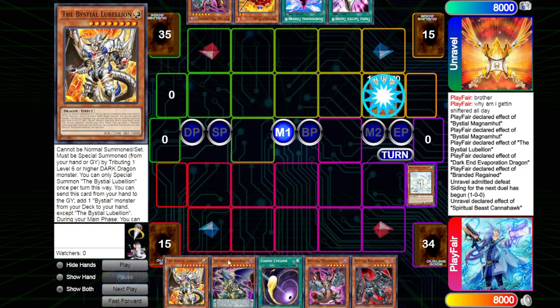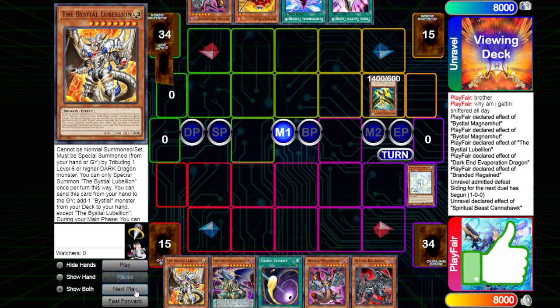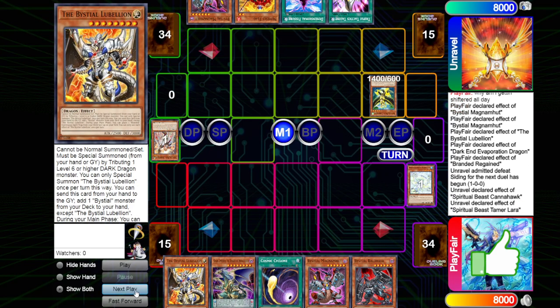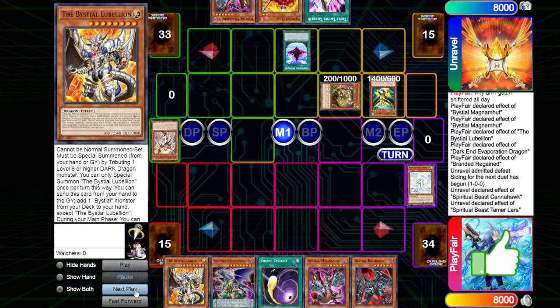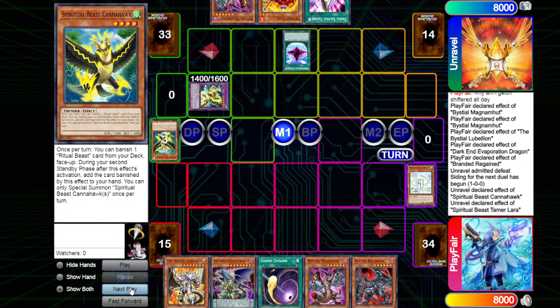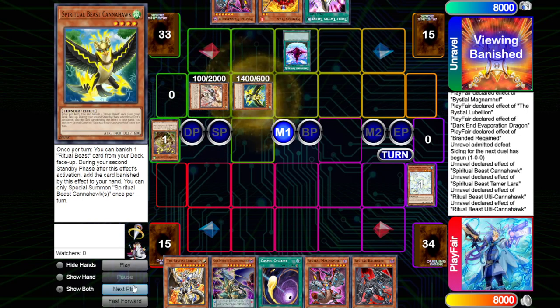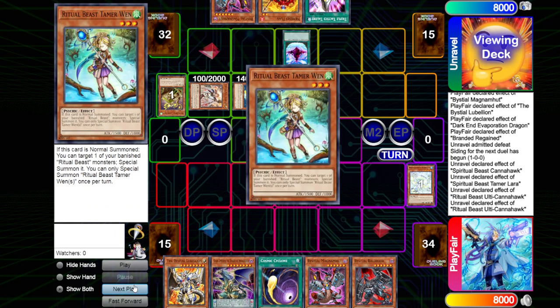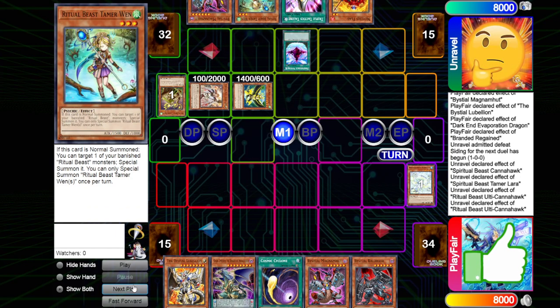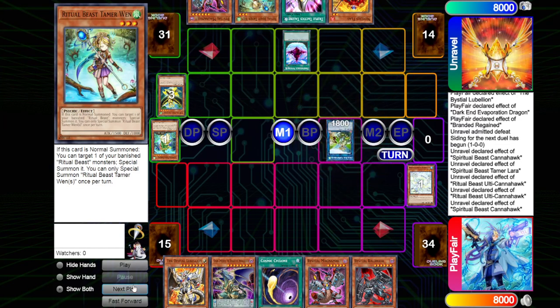We see the Pirellia being dropped in the draw phase. They Normal Summon out the Cannonhawk, then draw the Baldrake. They activate the effect, banishing the Lara. Lara will then be able to summon from the deck, going for the other Lara. And then we activate Dimension Fissure. We then fuse them away for the Ulti Cannonhawk, which can then activate the effect not once but twice. And then we're going to be tagging for the Lara as well as the Cannonhawk.